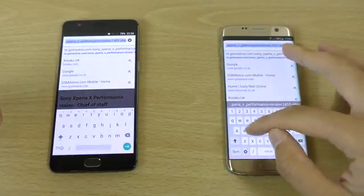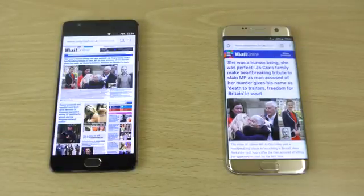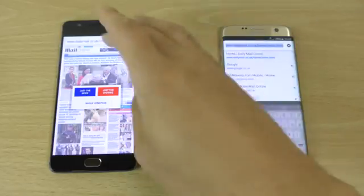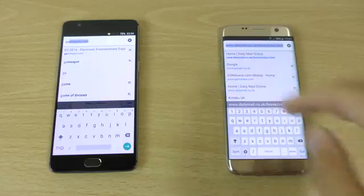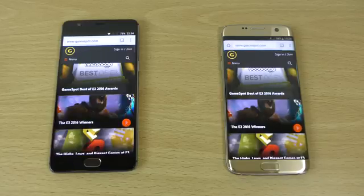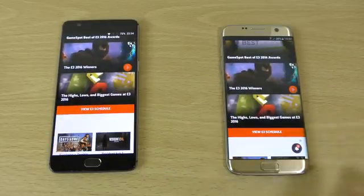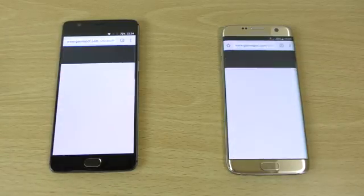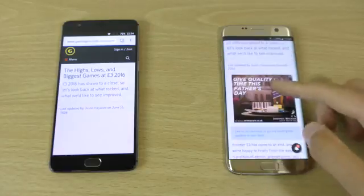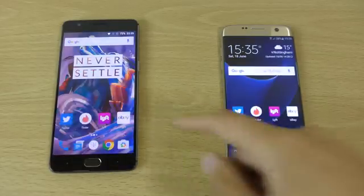Maybe we can have a bigger web page — Daily Mail. A little bit faster here on the OnePlus to come up with this screen, though then the S7 Edge pulls it back a little bit. And GameSpot finally — oh, OnePlus again. So I think the OnePlus has probably won a few more there. I'm going to give it to the OnePlus — very good general performance on the web browsing. The S7 Edge is no slouch though, and does sometimes pull ahead.